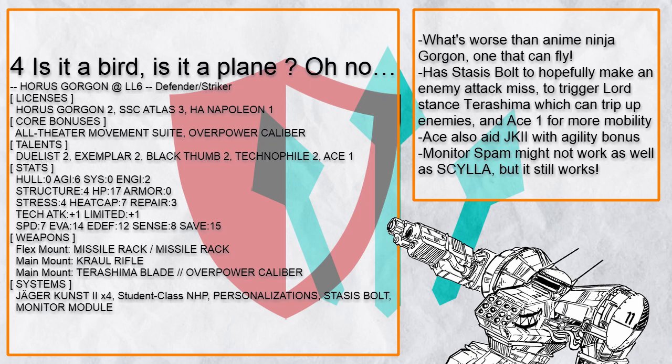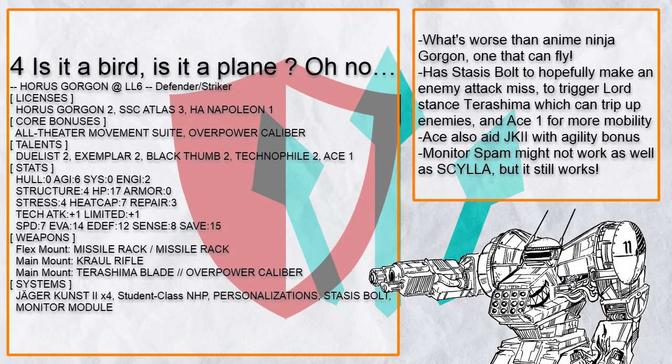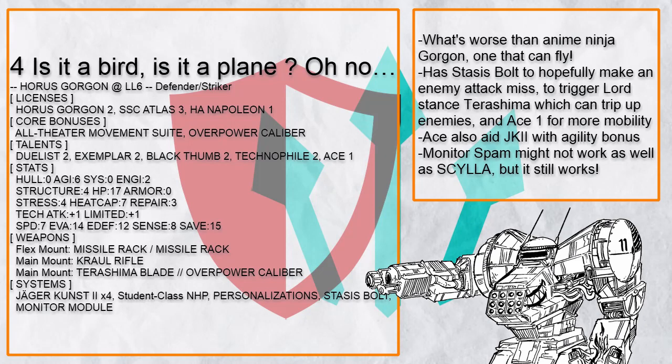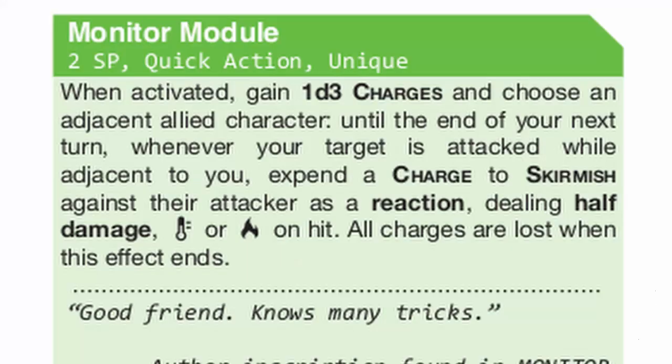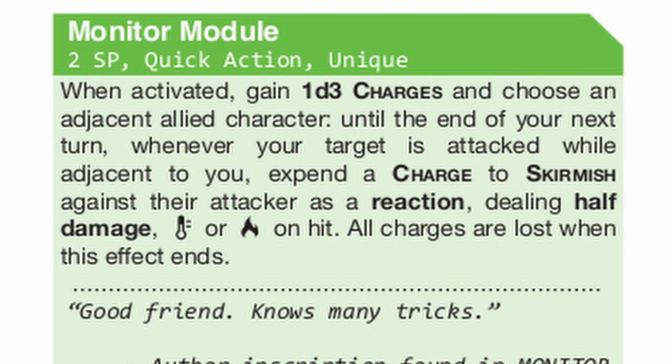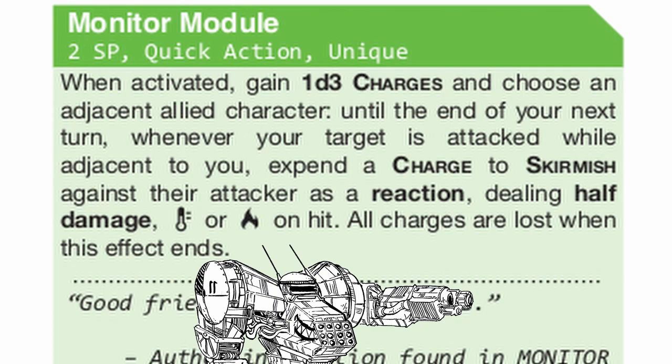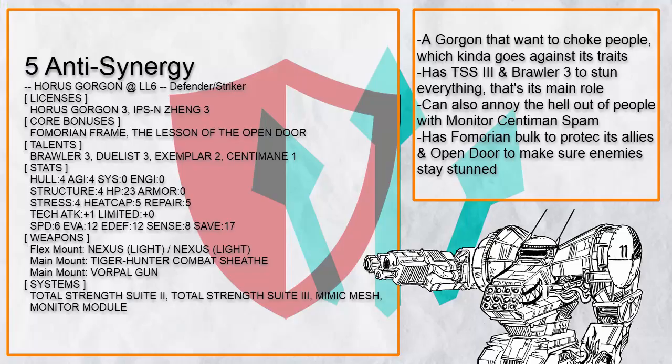"Is it a Bird, is it a Plane" is another half-Atlas Gorgon, except worse, because this one can fly. It also has Stasis Bolt, which it can use to cause an attack to miss, which directly benefits Lord Stance Terashima to knock your opponent down, and Ace-1 to move — which also benefits Jaeger Kuz2 because Ace-1 also provides a bonus to agility rolls. This build uses Monitor Module instead of Scylla. Monitor Module is basically just a worse Scylla, however you can get it for 2 SP, it requires less investment in the Gorgon license, and is also not an NHP — so there are quite a few circumstances in which Monitor is actually the better choice.